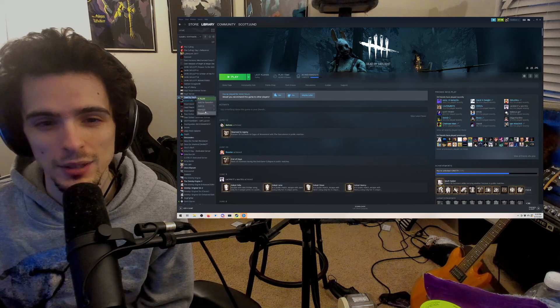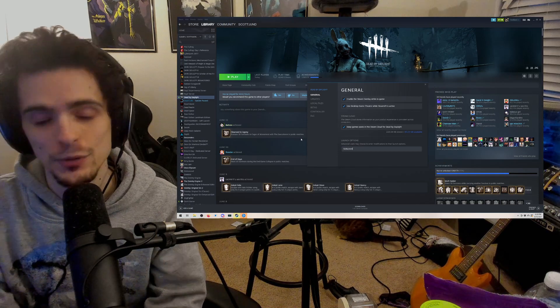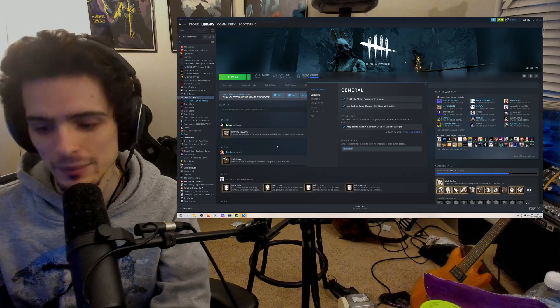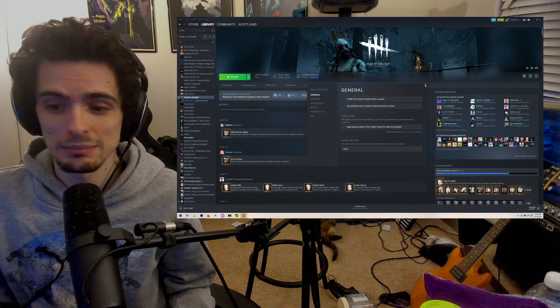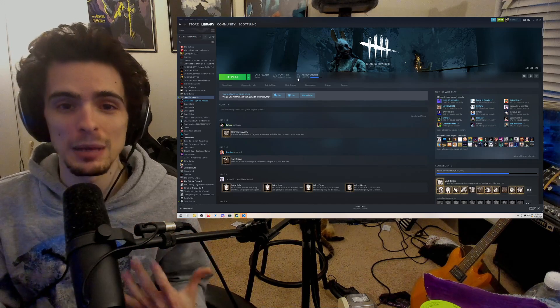All I did was right-clicked my executable, went to properties, and it used to have dash fullscreen because I found that made my performance better — so I deleted that. Then I added slash DX12 for DirectX 12 to force the game to run in DirectX 12. For some reason that made my FPS literally jump up by 100%. So maybe it'll work for you guys.